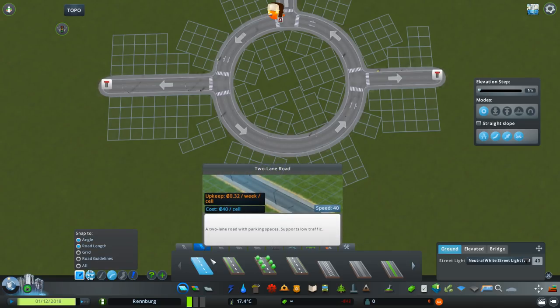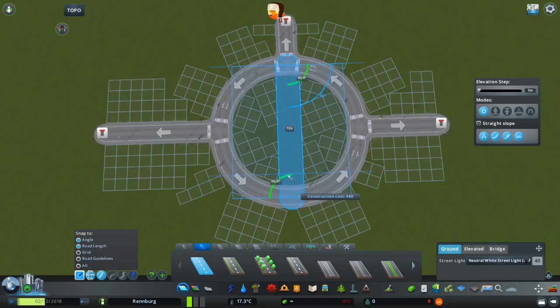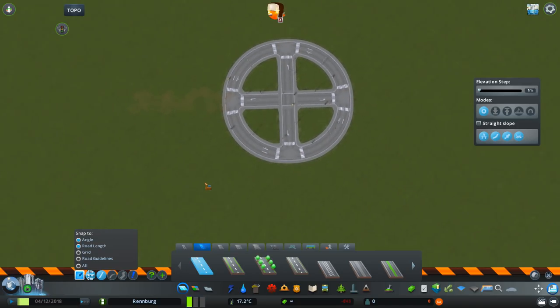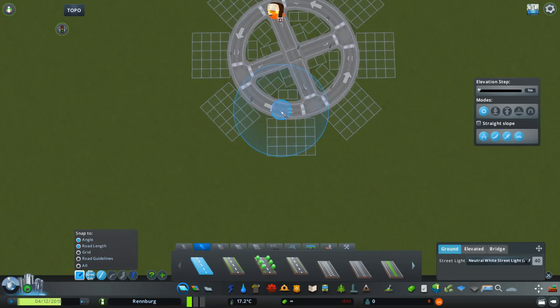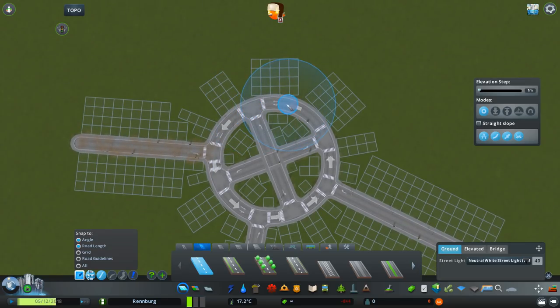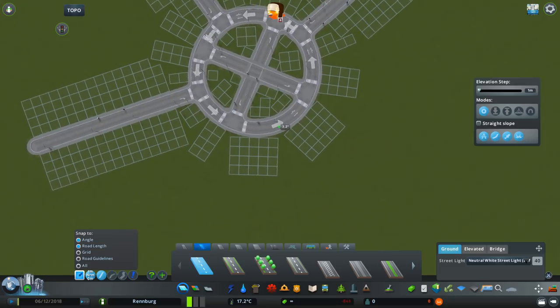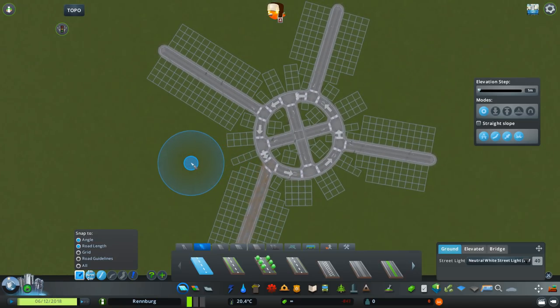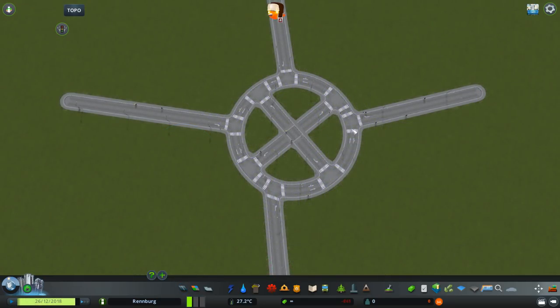I'm going to take the normal two-lane road and do a little trick to fix the position of the nodes. I'll click road guidelines to see where the nodes are, then turn it off and build a cross like this. Now I can easily destroy all these connections and build my connecting roads to the roundabout as I want without the roundabout being distorted. Let's assume I'm going to have four connections to the roundabout — intentionally not exactly precise, because this is how you would have it in real life. We don't need 90 degrees; let's build this one at 60 degrees for example.